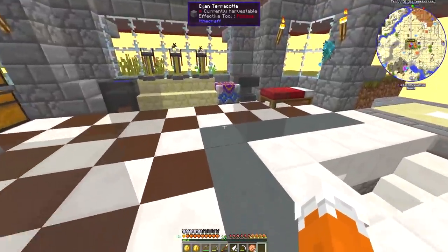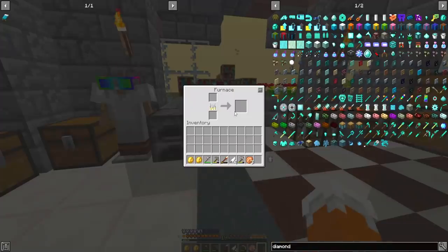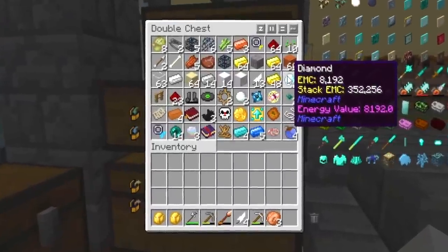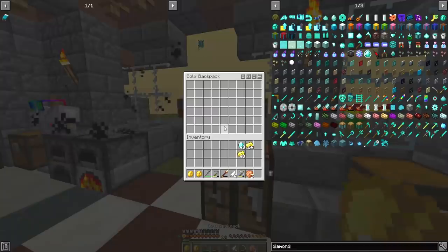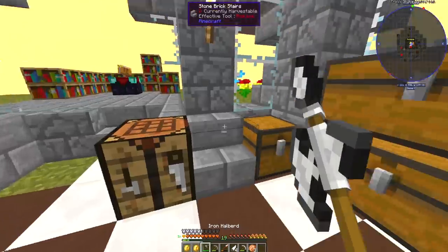We still haven't gone to so many dimensions. I think next episode we should go to the nether - and in this mod pack, that's gonna be something else. Yesterday I did a lot of looting. I got myself a lot of diamonds, a lot of gold. I still have this line charm, it's about halfway done. It allows me to fly around, which is amazing.